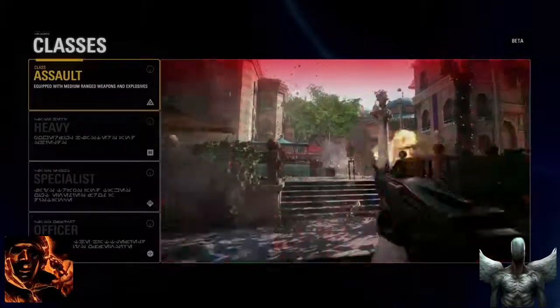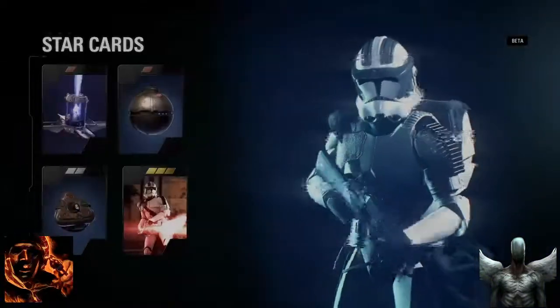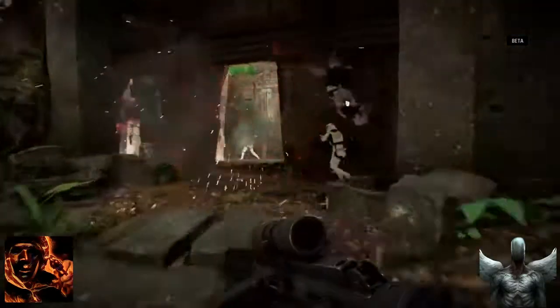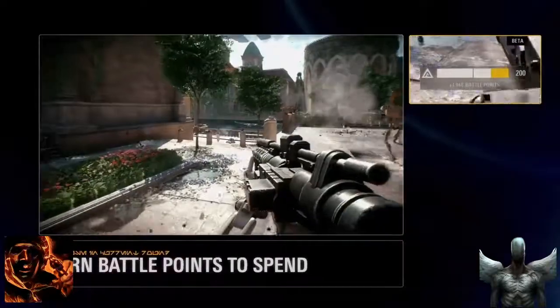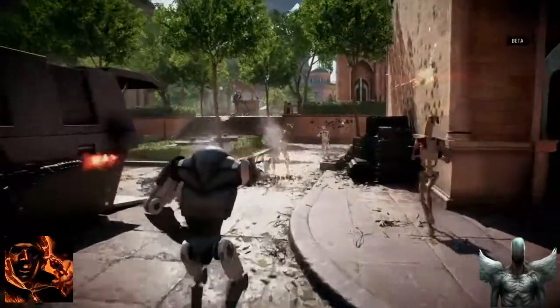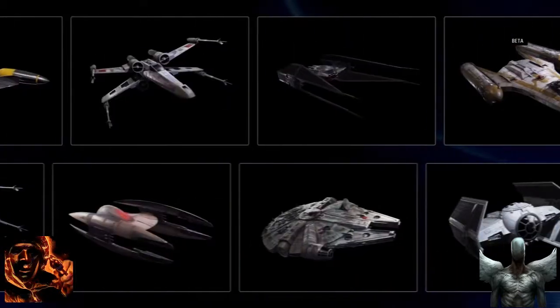Star Wars Battlefront II introduces class gameplay. Choose from the assault, heavy, specialist, and officer classes, each with unique abilities, weapons, and weapon attachments that give you an edge in battle. But it's not all about the power of the individual. The better you play with your team, the more battle points you'll earn to call in powerful reinforcements, such as clone drum troopers or B2 Super Battle Droids, and a wide range of vehicles, both on the ground and in the air.